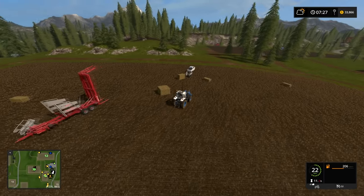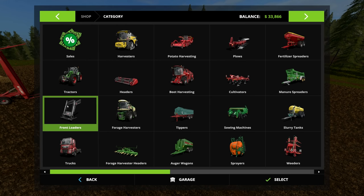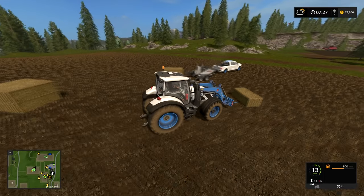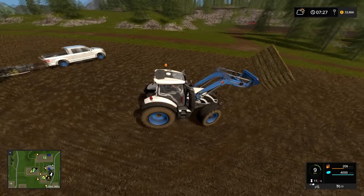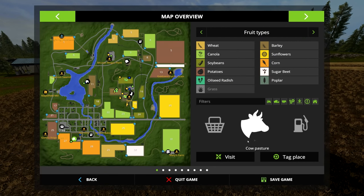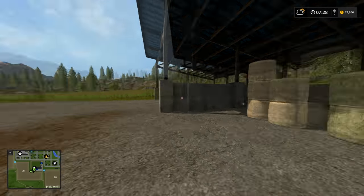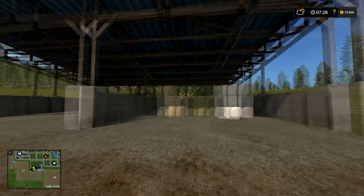If you don't use an auto stacker and want to move bales yourself, you'll need a loader — a front loader attachment, telehandler, skid steer, wheel loader, whatever you want. I use the bale spike exclusively — it's super easy to use. All you do is drive it into the bale and there you go. Now you can go sell it, drop it in your power food mixer, whatever you want. You can also use the straw blower with your straw bales. I keep a little stack of each type here for easy access.